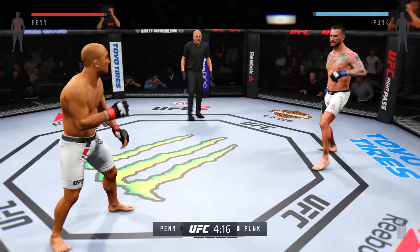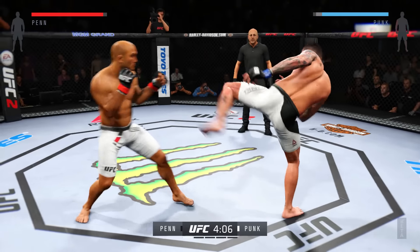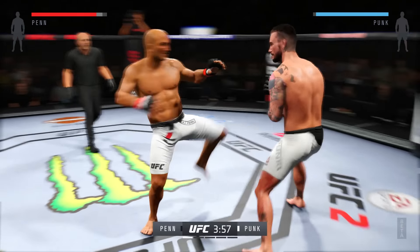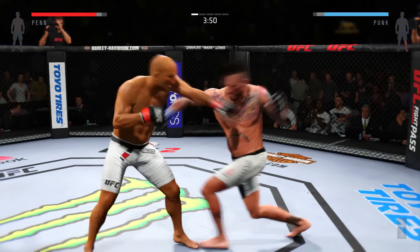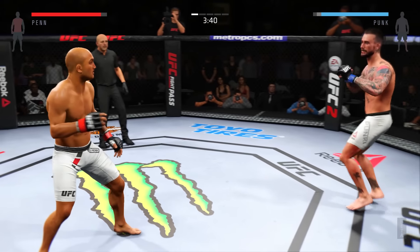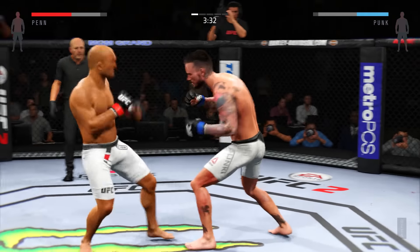He lands the roundhouse to the body. Good inside leg kick. Penn counters with the left hook to the body. He missed that kick. Nice leg kick by CM Punk. Quick inside leg kick by Penn. CM Punk checks that kick. BJ Penn with a nasty jab — big battle early. Nice roundhouse kick to the body. He just avoided damage — great block — and a right behind it. Doing a good job timing his shots, landing a great series of punches.